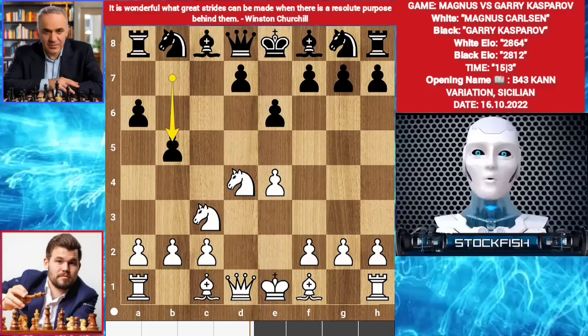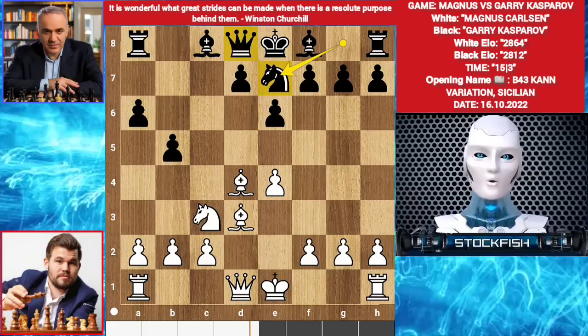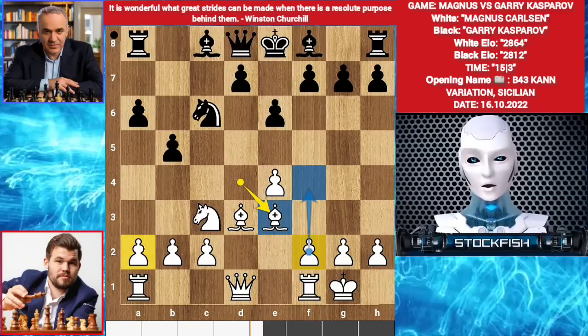Knight c3. B5. Bishop d3. Knight c6. Bishop e3. Knight takes d4. Bishop takes d4. Knight e7. Gary wants to play knight c6, queen c7, and play normally, then castle. Magnus played castle. Knight c6. Bishop e3. Carlsen's plan is to play f4, a4. Black will castle short.